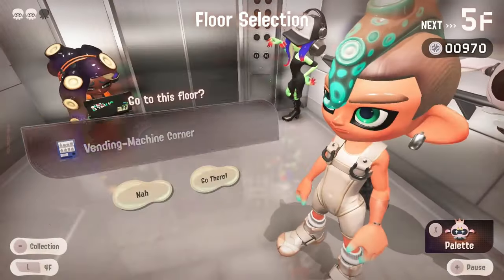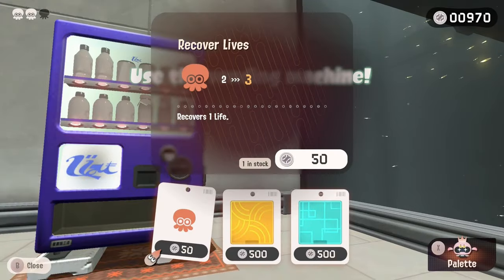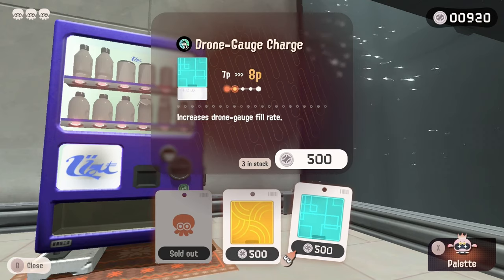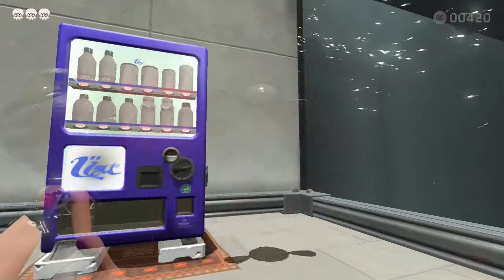The fifth floor had a vending machine, which is very useful - it sometimes gives you new specials, subs, or even just bonus chips. We're able to recover one of our lives here. We didn't get a new sub or special, but there are some chips available. They aren't the greatest chips, but the drone chip is actually pretty good so I'll grab that one.